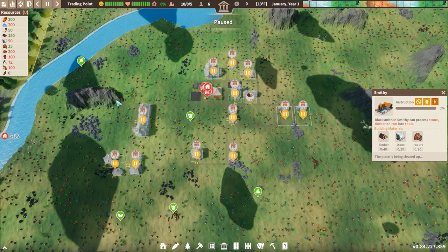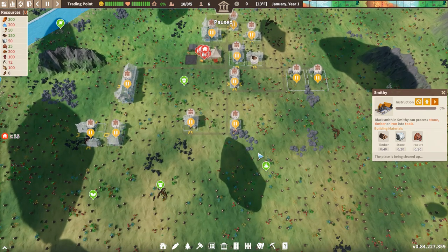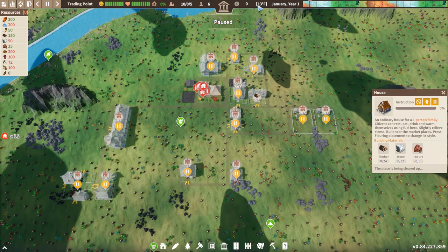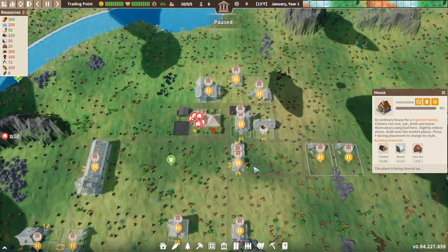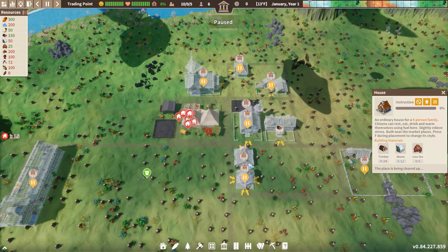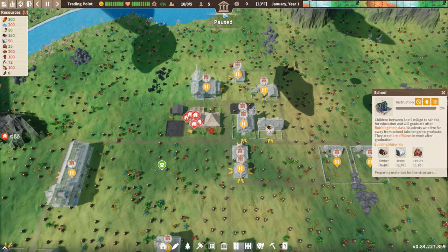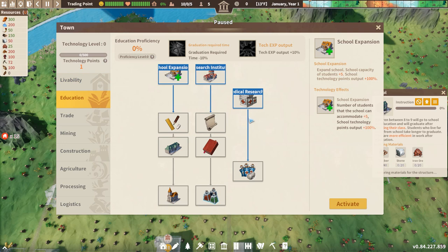We're going to start a mine on this mountain over here, and we have this fertile soil down here, so we're going to place a farm here. Our one house right up here is our first priority - it's January and it's 13 degrees, people will die if we do not get them into a house. Let's queue up four builders so we can start working on the school and this house. Our very first education point is still going to be school expansion, which increases the technology output by 100%.